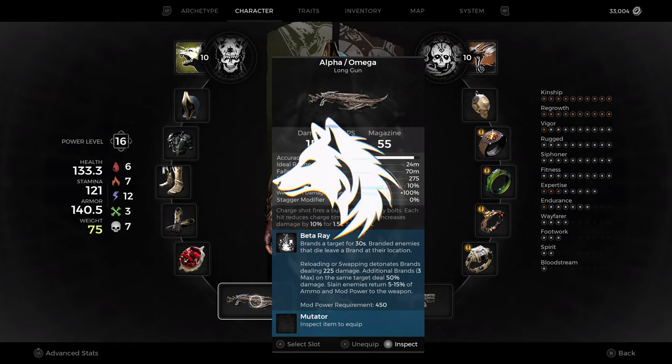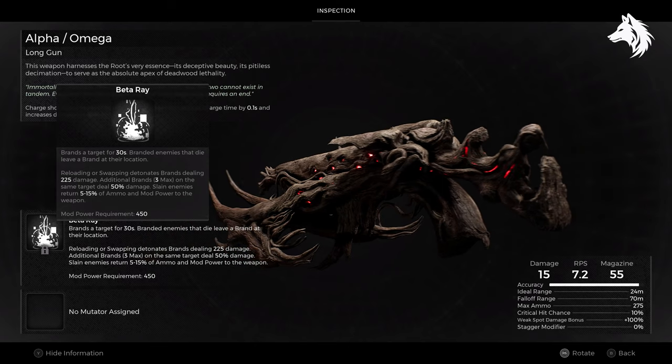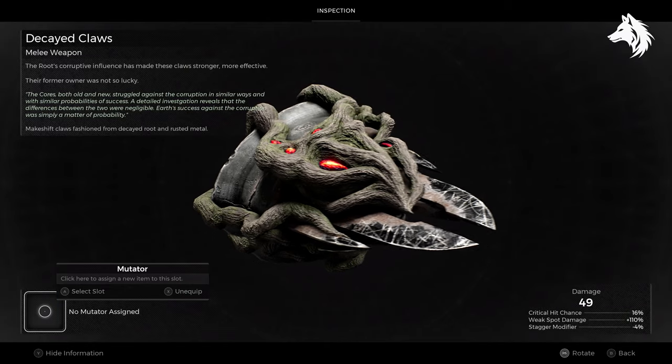Hello guys, Luna here back with another Remnant 2 weapons guide video. In this one we have a quick one going over two weapons from the final missions Root Earth. They are the Alpha Omega and Decayed Claws.